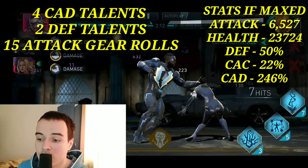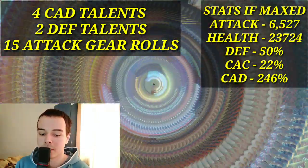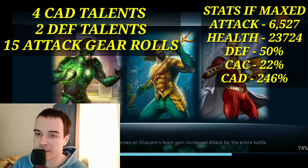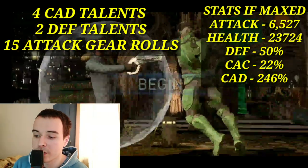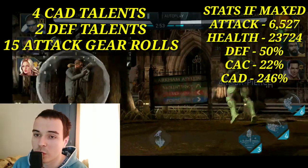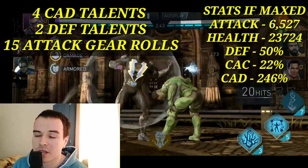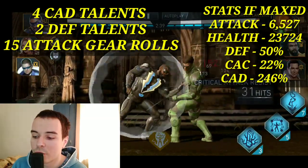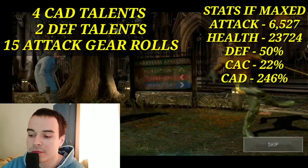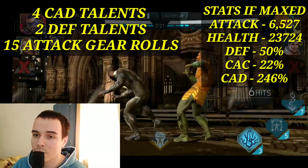I recommend this build if you want to pair him up with Multiverse Flash, but keep in mind the most optimal team for Multiverse Flash is Multiverse Armored Supergirl and Multiverse Green Arrow. You can use Black Lightning instead of Multiverse Armored Supergirl as a damage dealer, though Multiverse Armored Supergirl is a far better damage dealer. Use this build only if you are going to use him as a main or secondary damage dealer. It will do very well in raids and arena.